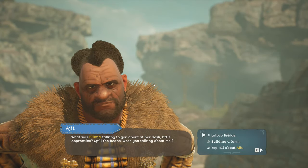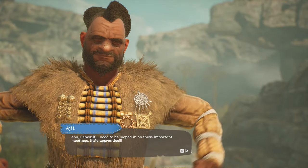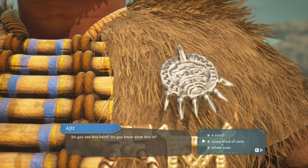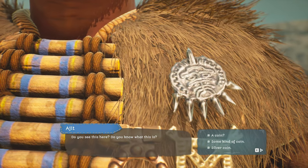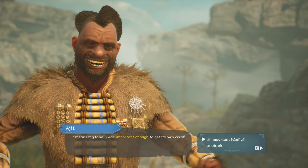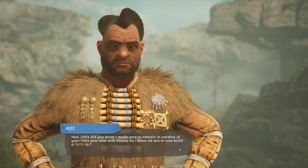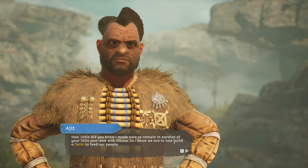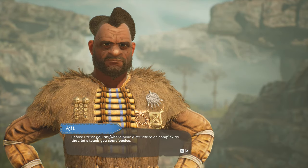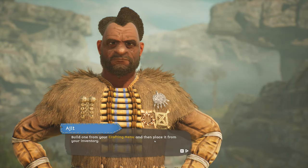I'm building a farm. Silver coin? Some kind of coin. Family crests — okay. He's very self-absorbed. We're just going to let him have it. Construction table — oh, that sounds like something that could give us bandages at some point.